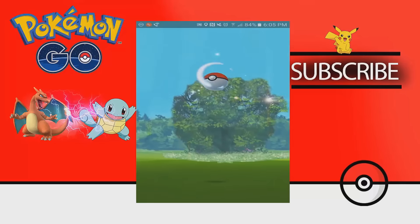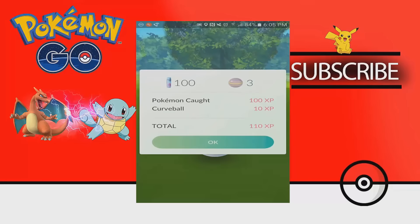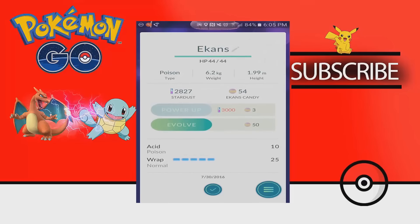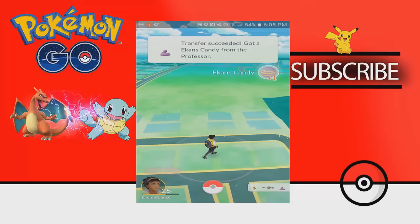Another notable change is the transfer button. After you catch a Pokemon, you're brought to a completion screen. The transfer button has been removed completely and replaced with a little circle on the bottom right hand corner of your screen. By clicking this, you can select two options: you can either favorite the Pokemon, or you can transfer it for that delicious candy.